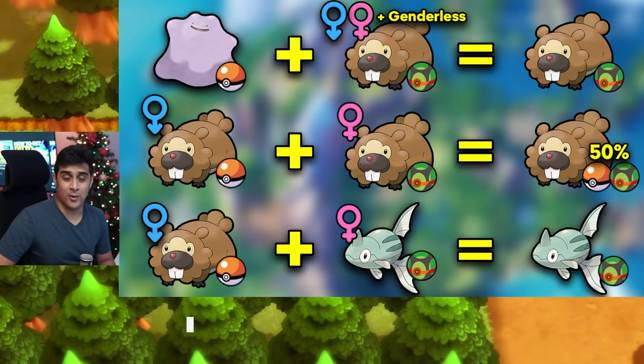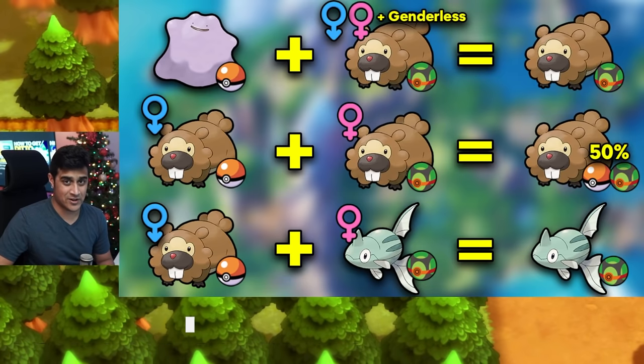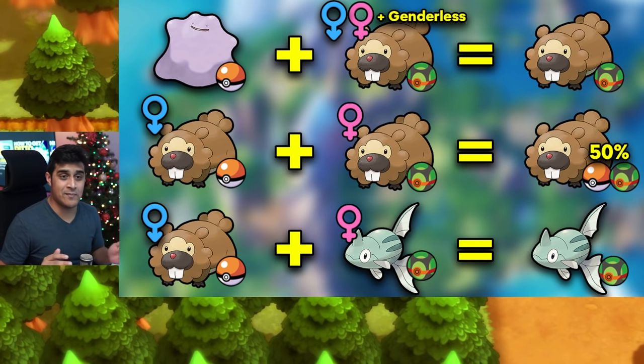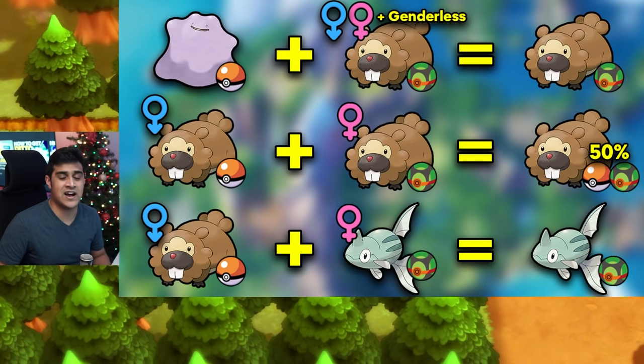Let's talk about Pokeball breeding. You're going to be catching a lot of Pokemon in different Pokeballs, and many people like to hatch Pokemon in specific Pokeballs. If you breed any Pokemon — male, female, or genderless — with a Ditto, the Pokeball of the non-Ditto Pokemon is passed on to the baby; Ditto does not pass on its ball. If you have a male and a female Pokemon with different Pokeballs, you have a 50% chance of either ball on the offspring. When two different species breed, only the female passes on her Pokeball, not the male.